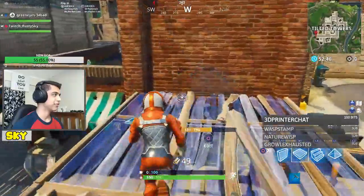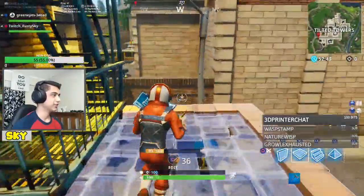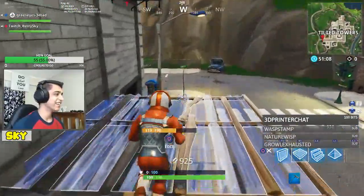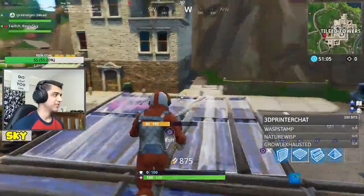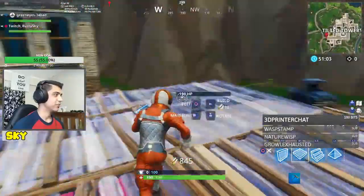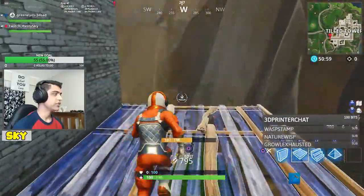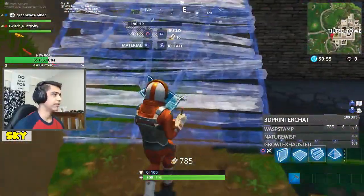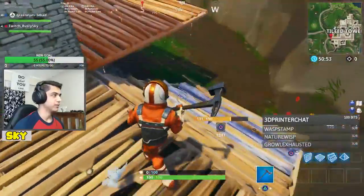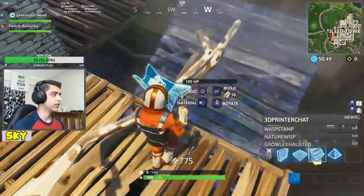That's crazy. I think I'm doing it right — this is gonna be insane. I can't wait to actually destroy the whole thing, that would be so cool. I'm gonna connect all the buildings together. Look, you see what I'm doing now? I'm only one layer high and I'm just covering the sides of all the buildings in Tilted.